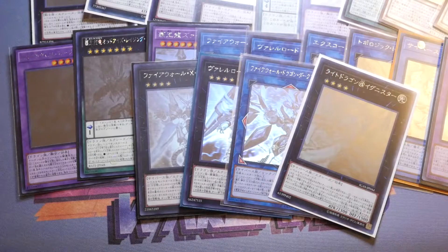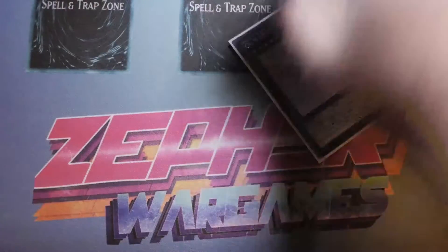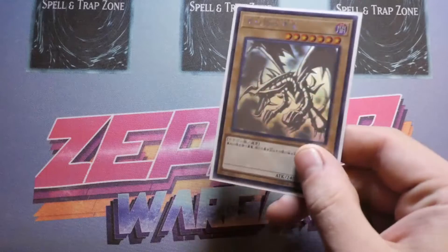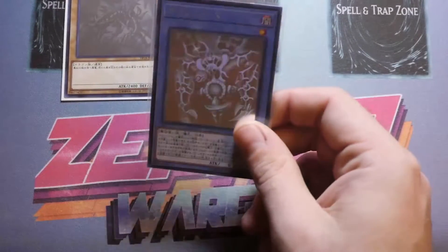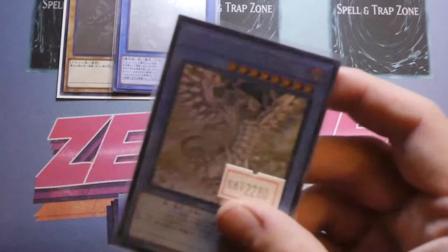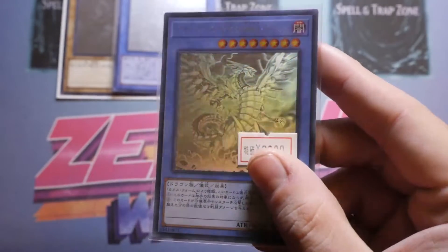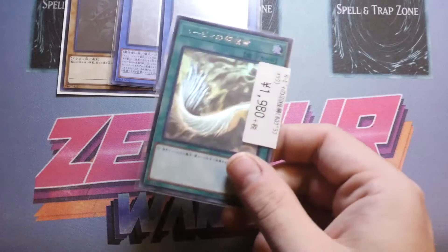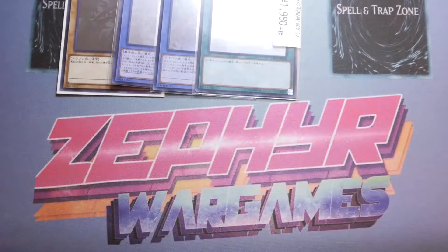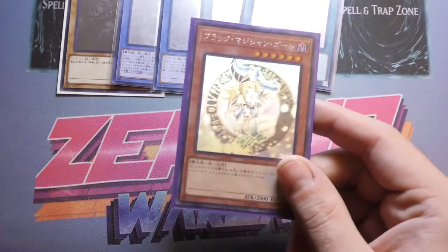Now the OCG exclusives are absolutely stunning — I love these because they're all retro cards from the original series. You've got Red-Eyes Black Dragon, Relinquished, and Blue-Eyes Chaos MAX Dragon. The Chaos MAX is incredible — you can see thunder in the background, and when you tilt it the thunder moves. Then Harpie's Feather Duster from the Legendary Duelists sets, where each new Legendary Duelists release got a new Ghost Rare. They also got Raigeki, and then the most recent one I went mental for: Dark Magician Girl from Legendary Hero Decks.